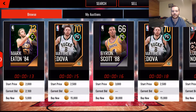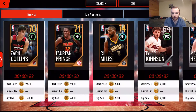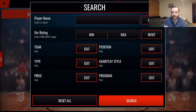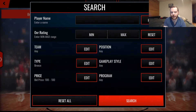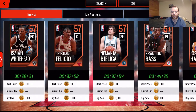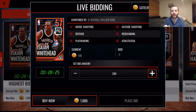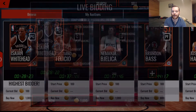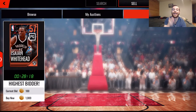There are three tabs. Under 'My Bids' I don't have any currently, but if you place a bid on a player they will show up here. Let me show you that real quick - let's look at a bronze player. Isaiah Whitehead is going for 100 coins right now, so we just tap 'Place Bid,' tap that, and it reduces my coins by 100. Under 'My Bids' it now shows me as the highest bidder. If I get outbid, I'll get a notification in my message center and can come back to collect my coins and bid again.